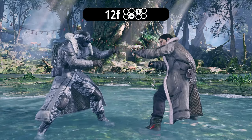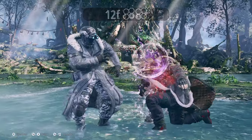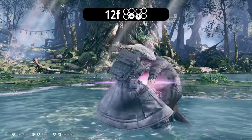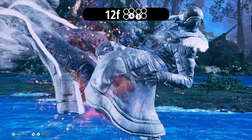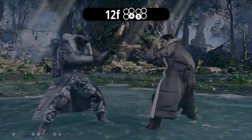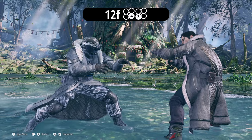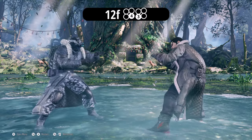The next extension is 4-3. This is plus 13 on hit and it puts them in a crouching position. If this lands, Dragunov gets a free ground throw — down 1 plus 3 — which automatically activates his heat, so it's really good. Very hit confirmable visually. This is minus 12 on block, so be careful, as some characters can get decent punishes.